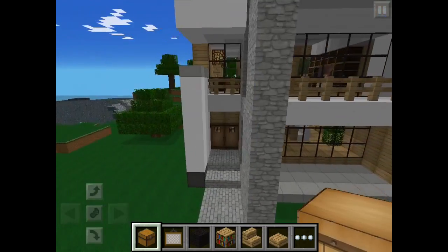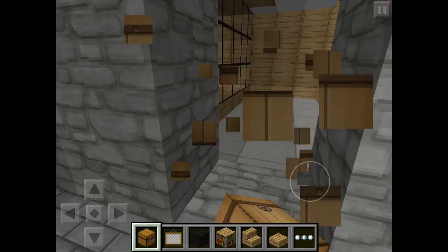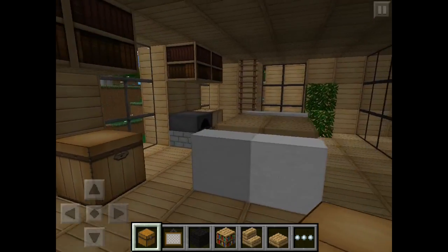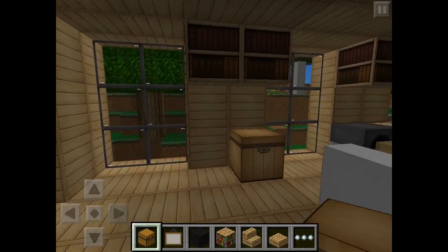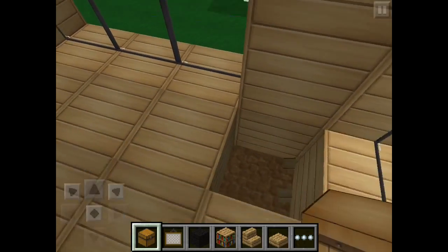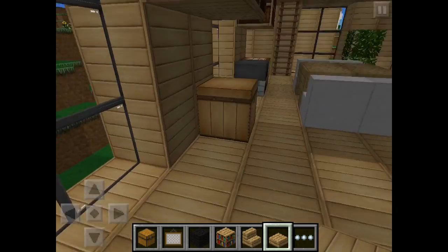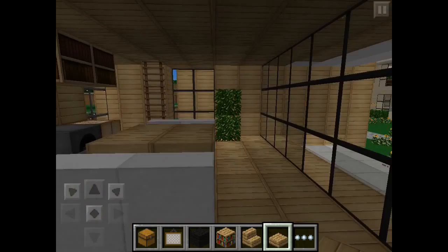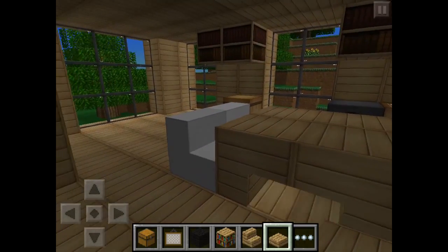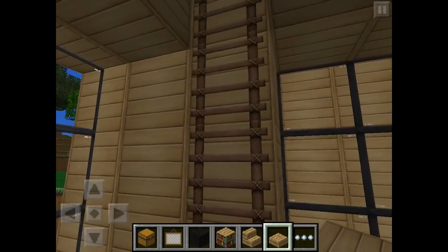So let's get into the house itself. Open the doors, you go into a small kitchen — as I said, it is a pretty small house. You can make a path here, like a storage area there. So here we have a pretty generic table with some chairs, a crafting table, and a furnace.